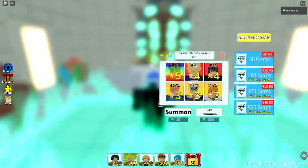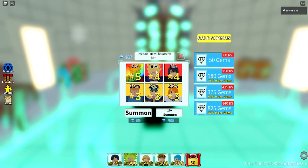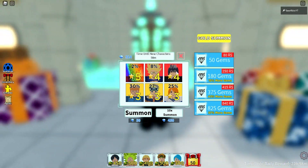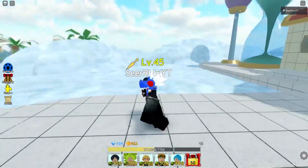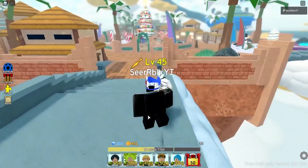Alright, it's a new hour. Let's check the summoning. Bruh — who is that? I got a 4-star Sasuke, but yeah, I'm not even going for that. I'm probably going to go for the 5-star instantly, so I'm not going to waste any of my gems right now.